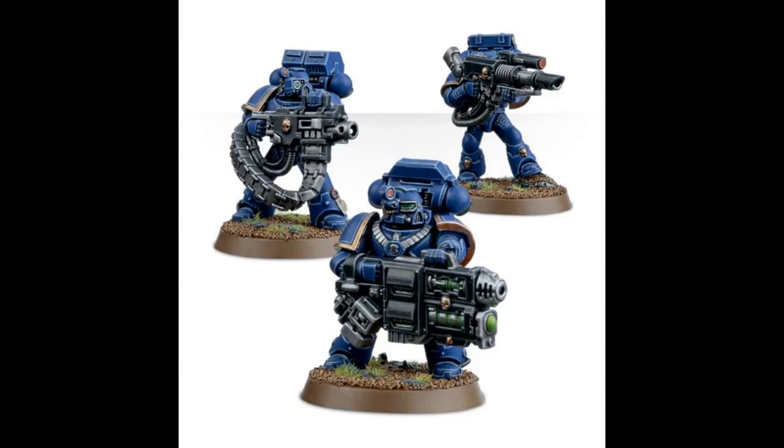Devastator squads consist of a sergeant and nine space marines. Up to four space marines can be armed with heavy weapons, while the remainder will carry bolters and spare ammunition. This is the most heavily armed type of space marine squad, and they are deployed wherever overwhelming power is required, especially when the chapter faces enemy armor or fortified positions.